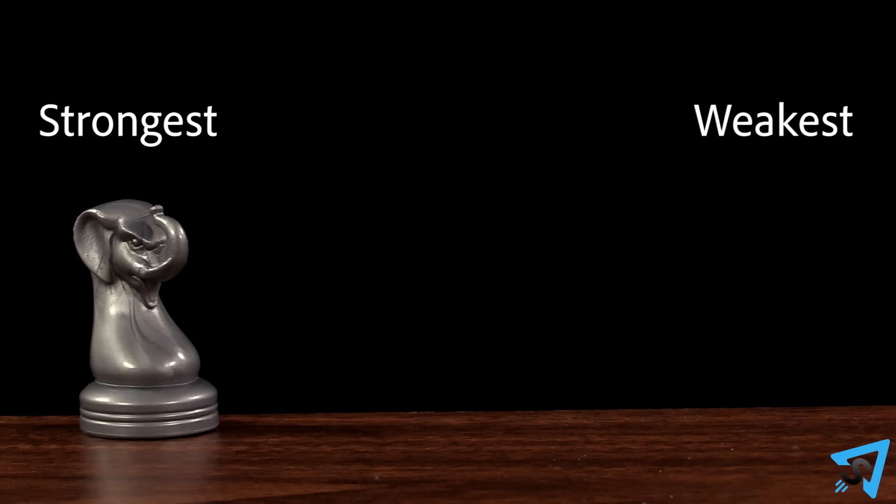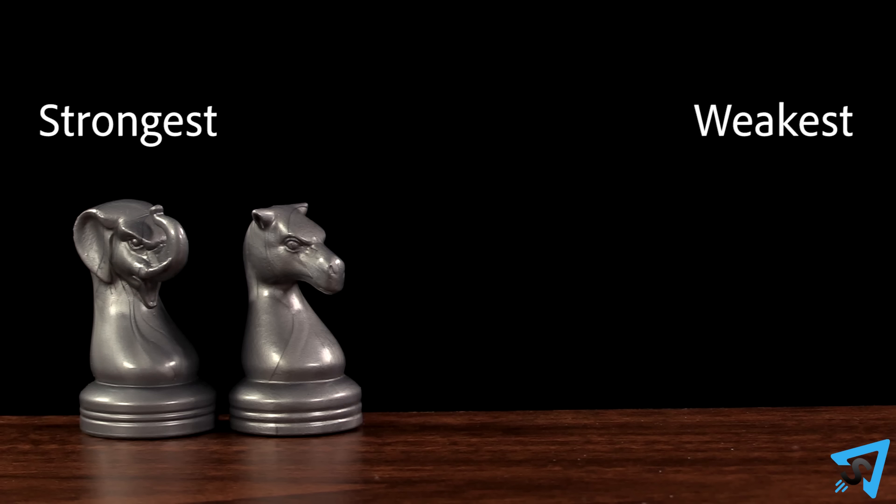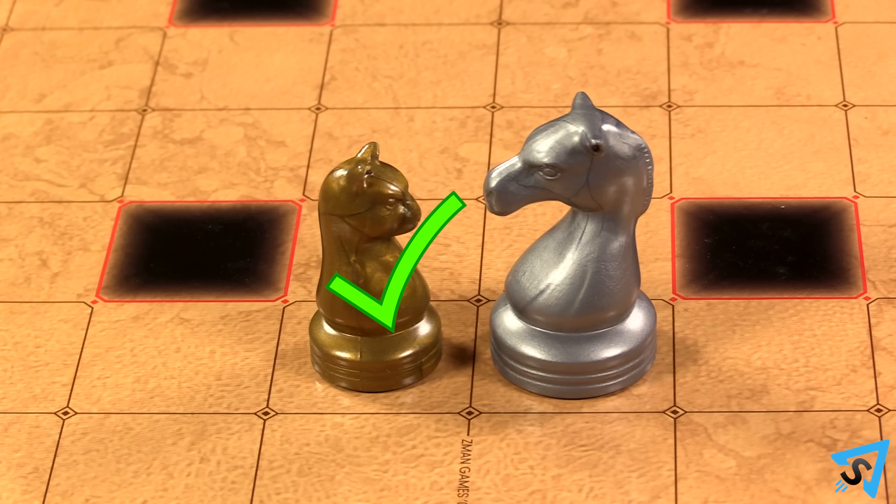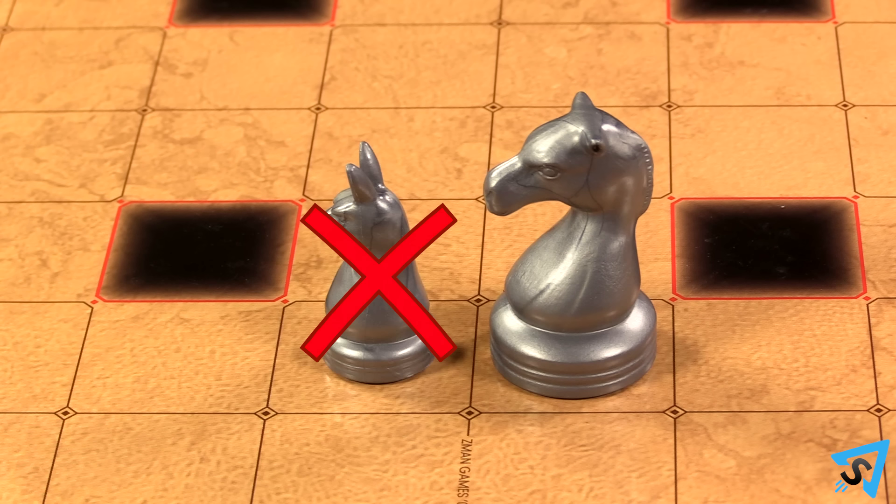Pieces have a strength associated with them based on how big the animal is. Elephant is the strongest, followed by camel, horse, dog, cat, rabbit. Stronger pieces can move their opponent's pieces that are weaker than it. Pieces may not move friendly pieces nor an opponent's piece of the same strength.